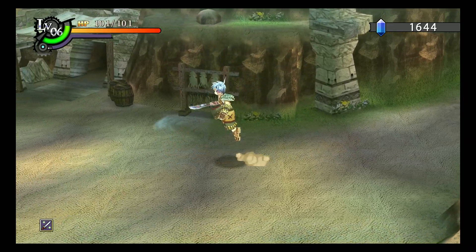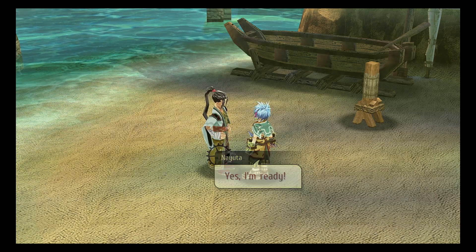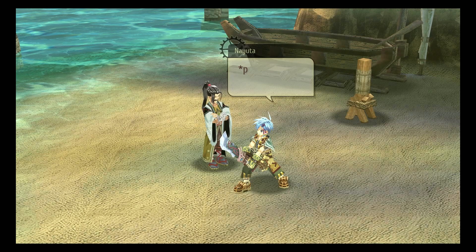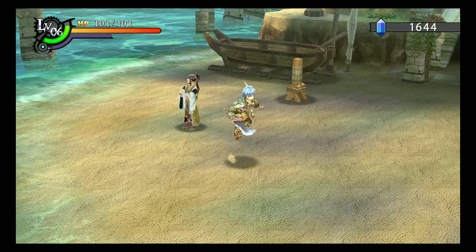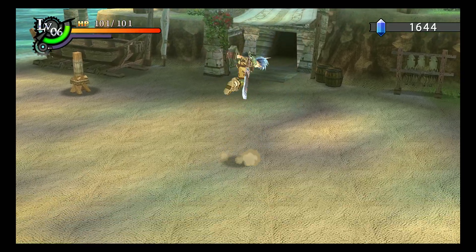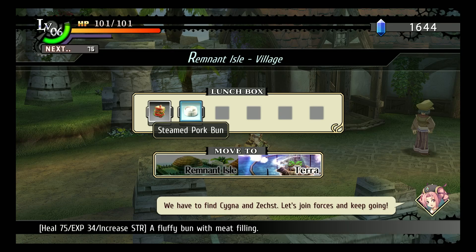New sword technique - downward thrust. Press circle while falling after a two-step jump to activate this high damage technique. That sounds good - so after a double jump, press circle. Be sure to keep up with your training. Why isn't it working? There you go. How to use these techniques are kind of finicky - that's why I don't really care for them so far.